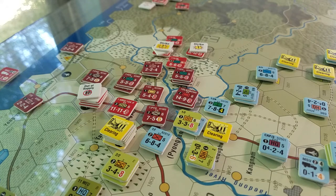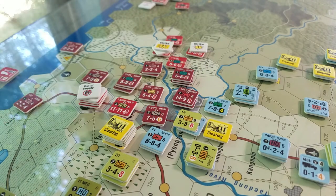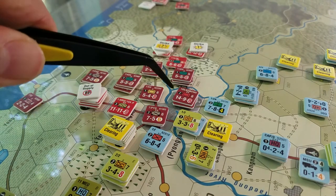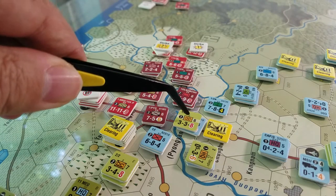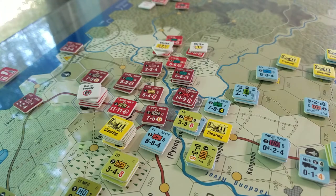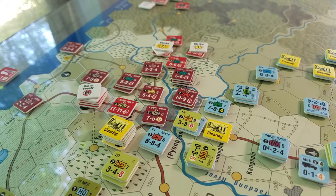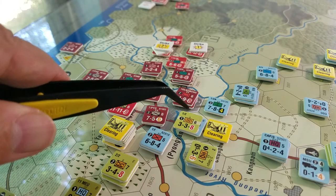We've kind of got to the point now where we have an interesting situation. Along this line here, there were several DPRK units, and there was also here a stack of reduced airborne units who were very tenacious. It took me two full attacks this turn to finally knock them out, allow my guys to advance, and now we put a clearing marker on them.